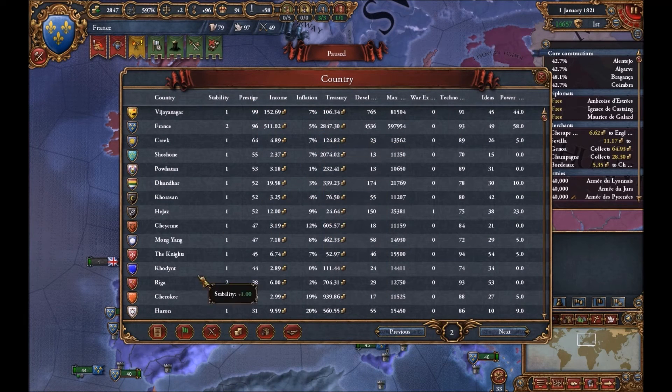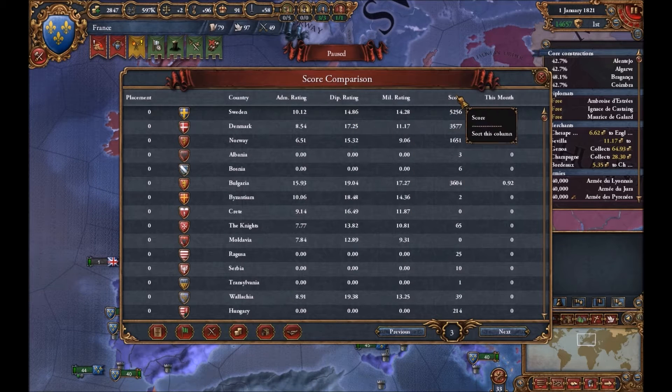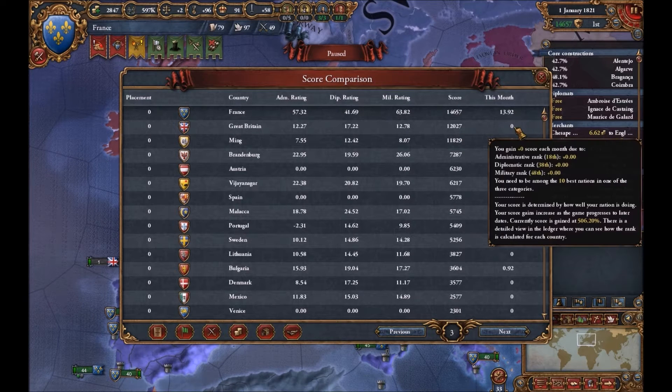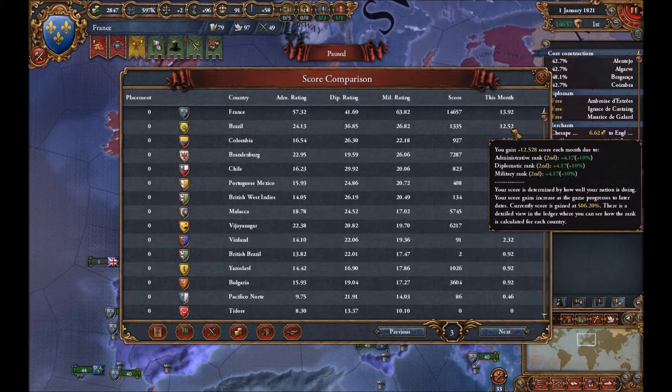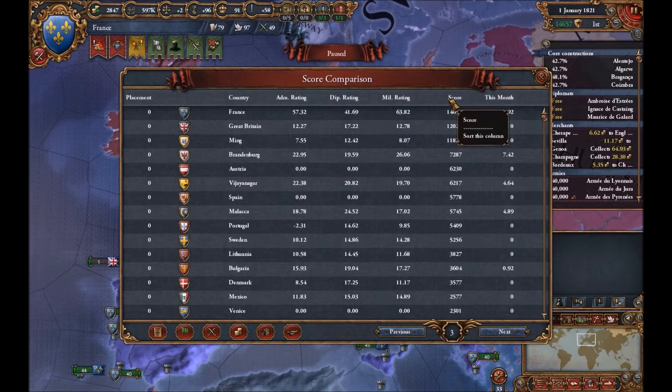Prestige — got 96 prestige, pretty good. Score comparison, of course, we're at the top with 14,657 and we get 13 points a month. Actually, nobody can catch up to us. We're ahead of Brazil, so no one can catch up to us, which is kind of sad for them.